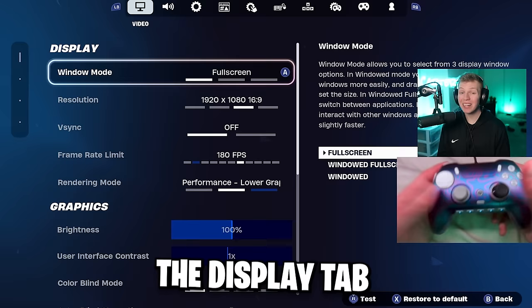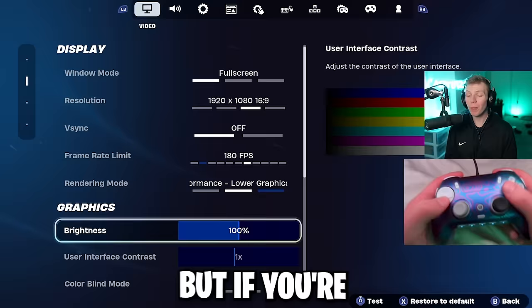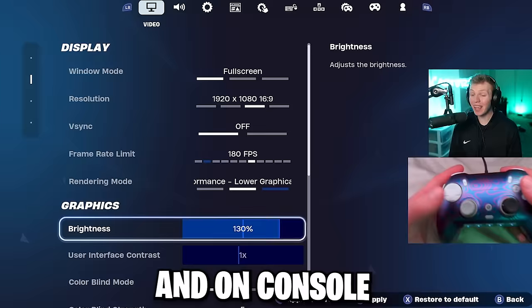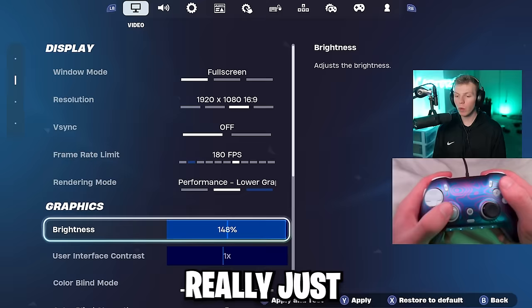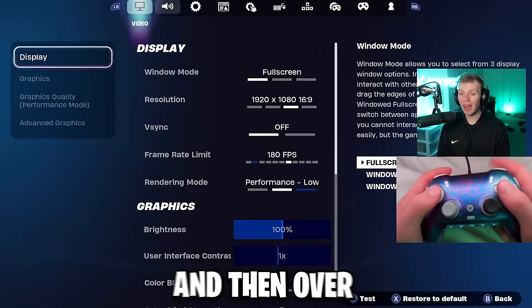I play with this controller connected to my PC, so I might have a few extra settings that you don't have. But if you're on console, the only thing that's different is make sure to use 120 FPS mode. On console, I change my brightness all the way to 150 and turn my colorblind mode to Tritanopia. It really just brightens things up for console players, but PC doesn't need that.